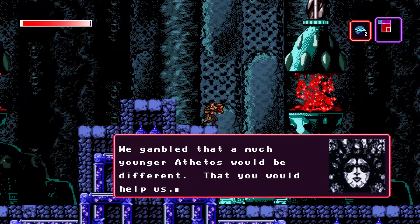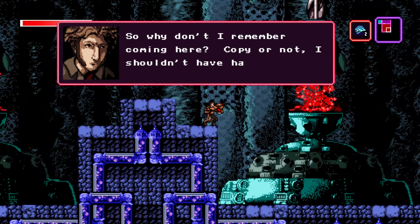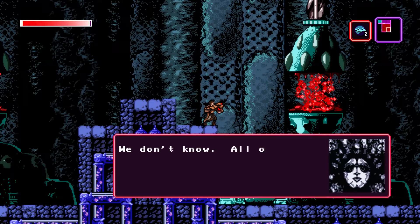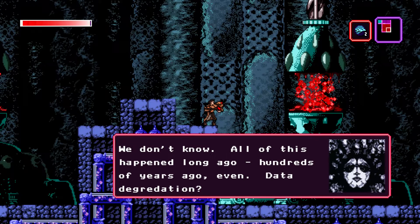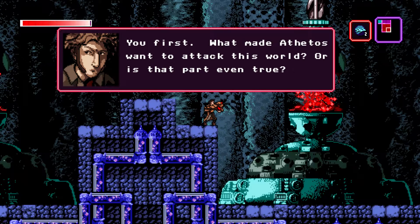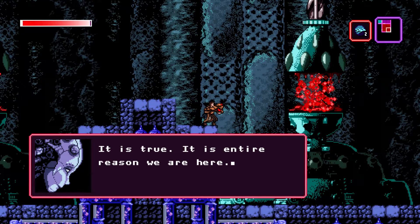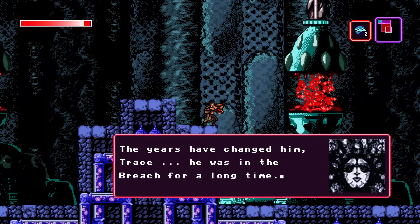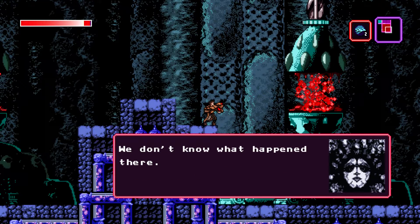We gambled that a much younger Athetos would be different — that you would help us. So why don't I remember coming here? Copy or not, I shouldn't have any sense of time passage. I should have felt like any other time I stepped into an egg and stepped out immediately. We don't know — all this happened long ago, hundreds of years even. Data degradation. What exactly do you remember? You first. What made Athetos want to attack this world? Is that part even true? It is true — it's the entire reason we are here. The years have changed him, Trace. He was in the breach for a long time. We don't know what happened there.